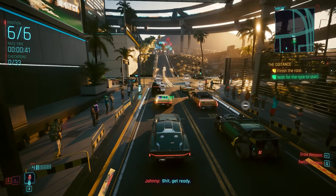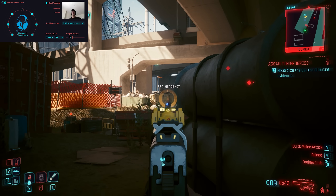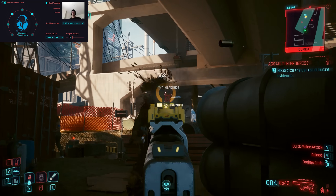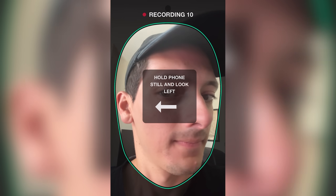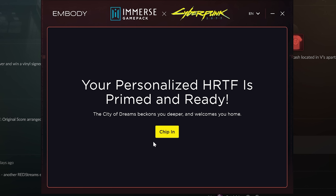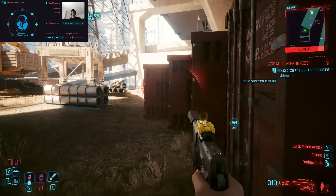It's $20 to own forever, but you can try a two-week free trial right now. You download the Embody software and run it side-by-side with Cyberpunk 2077 to enhance the sound. With a few extra steps, you can use your phone to map out your ears — literally measuring ear distance to the front of your face to create a personal HRTF, which gets imported. If you have a webcam, you can also set up head tracking, where your webcam monitors your head position and dynamically changes the audio depending on which direction you're facing.